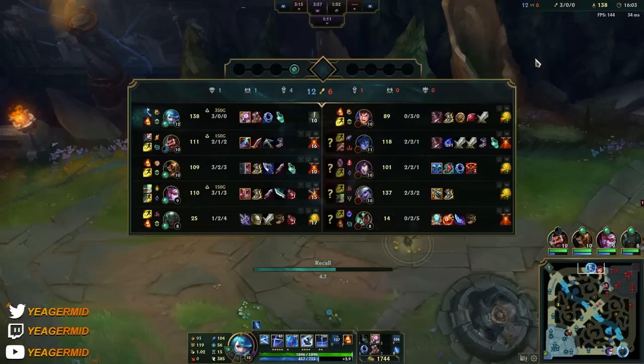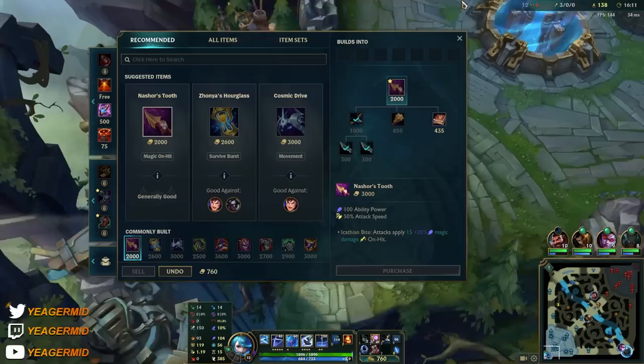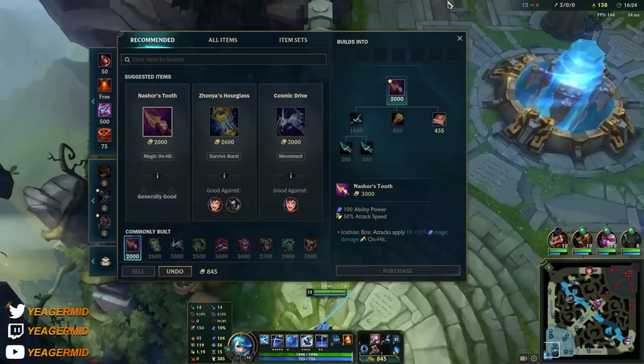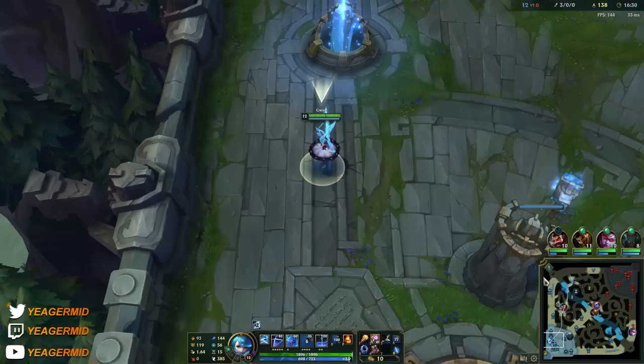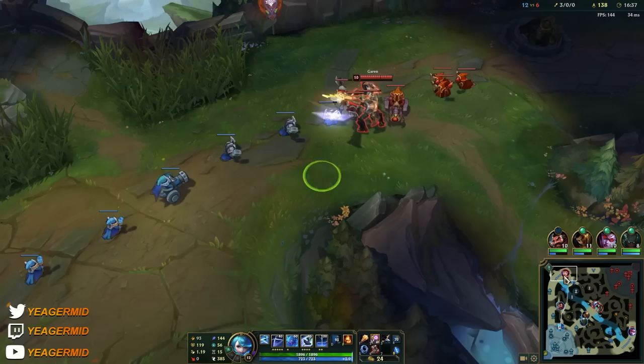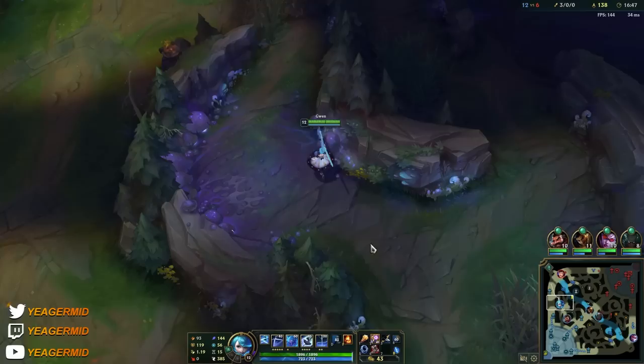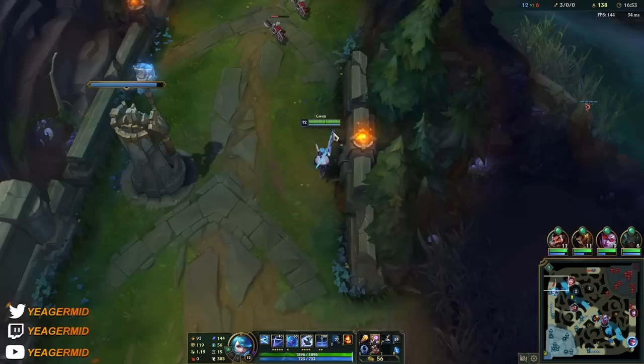We can go ahead and reset because we're sitting on a lot of gold. Our next item is Nashor's Tooth, because it amplifies the damage you deal with auto attacks and gives you a lot of attack speed and AP — perfect stats for Gwen. So these are the two core items you get every single game, and then the rest is situational depending on the enemy team composition. If you need anti-healing, then get Morellonomicon. Zhonya's Hourglass is another item you'll get most games, but it's not absolutely necessary compared to Nashor's Tooth and Riftmaker.